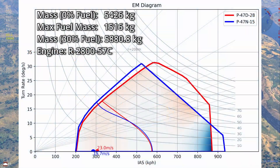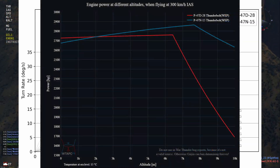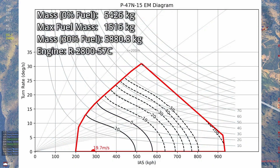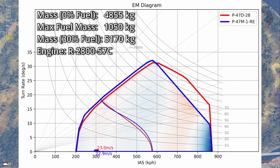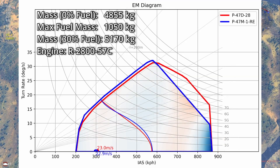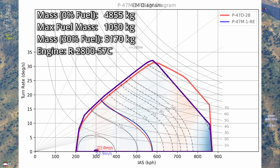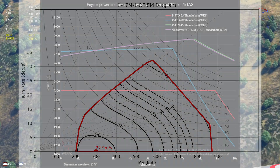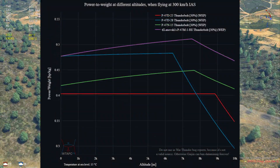Now onto the N-15, which gets clipped wings, more ammo, a lot more weight, a lot more fuel, and an engine that is more powerful above 2-3km altitude, so it rolls better and has a higher rip speed, but also climbs quite worse. And the P-47M is basically the D-30, but lighter and with the same more powerful engine as the N-15, making it the best overall P-47 at all altitudes. Here are the power charts for all of the later Thunderbolts, and here's the power to weight.